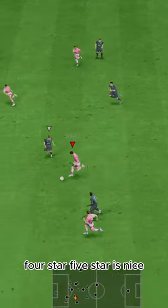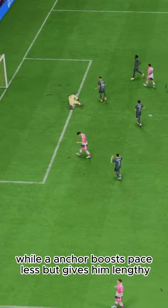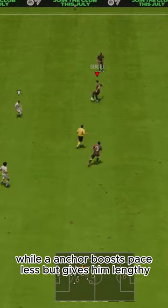Four-star, five-star skills is nice. His pace is really low. The problem here is a shadow keeps him controlled, while an anchor boosts pace less but gives him lengthy.